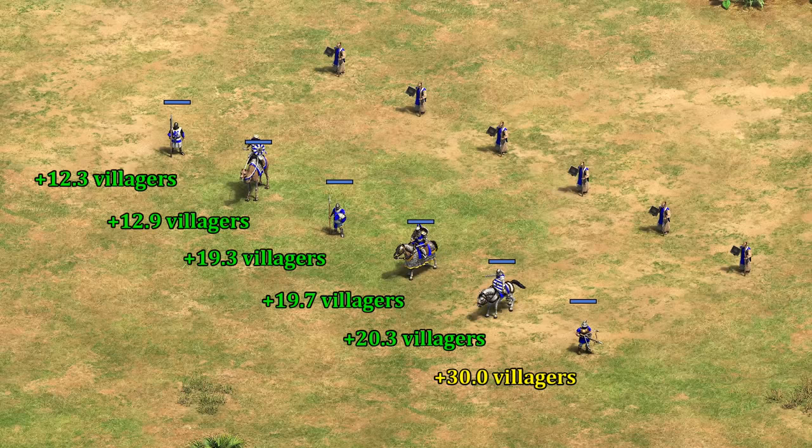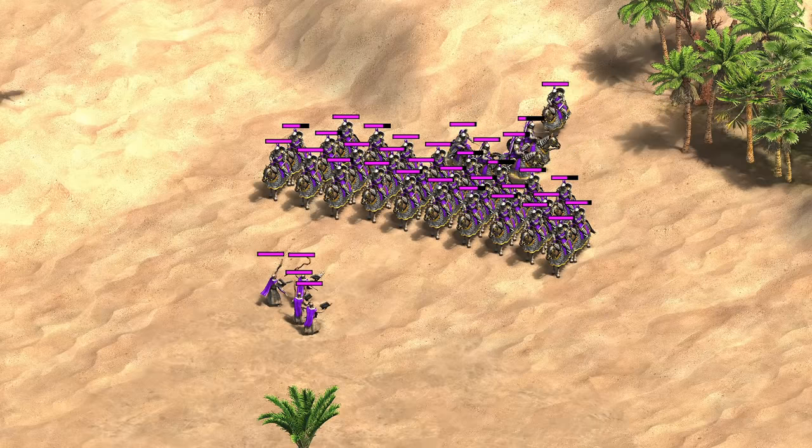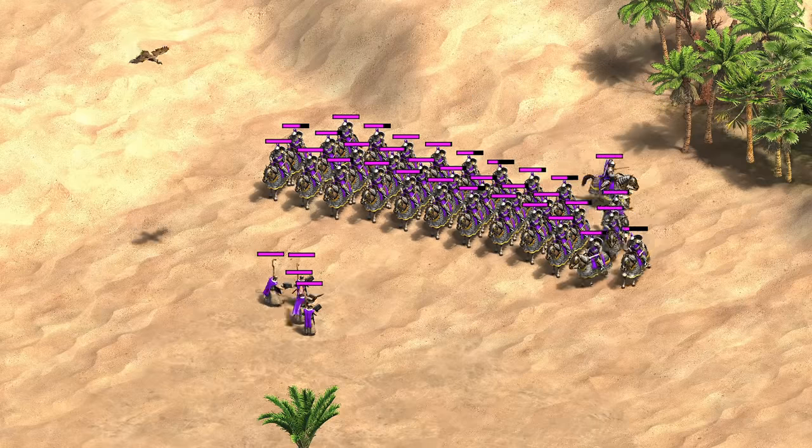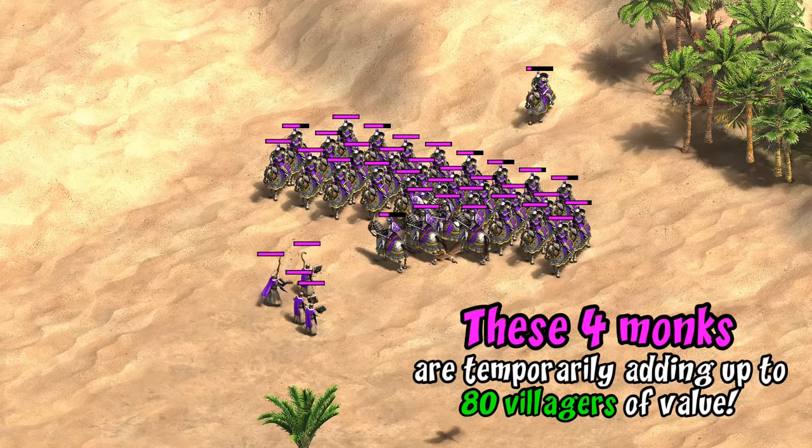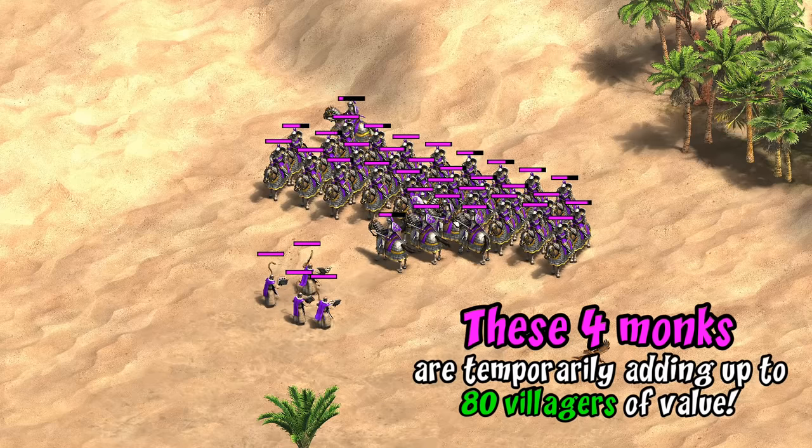Keep in mind the crossbow line tends to look a little inflated from this perspective because they have a relatively high cost for their HP, and the Byzantine discount on some units makes them look less important to heal as they're cheaper to replace. Still, the fact that even four or five monks healing for a minute or two could indirectly be on the same scale as doubling your economy for that time period — on paper at least — Byzantine monks can give a lot of value even outside of relics and conversions.